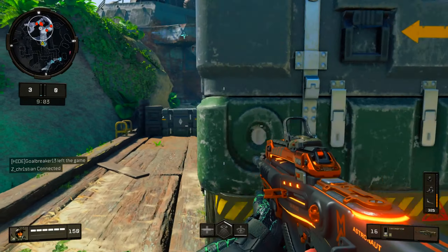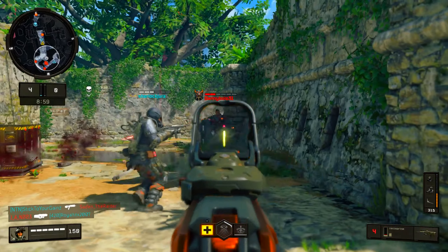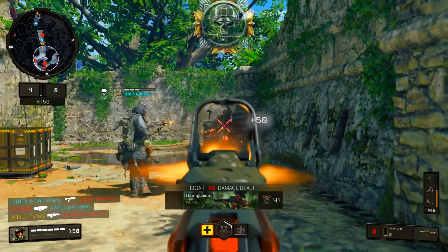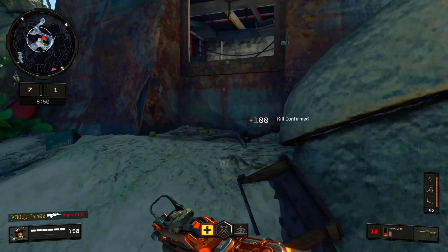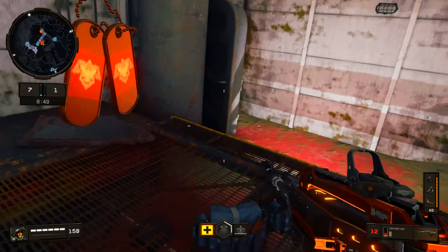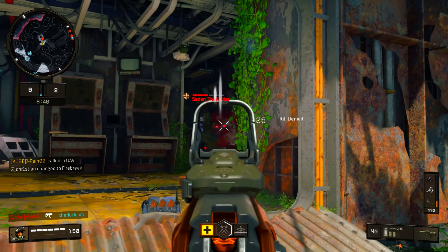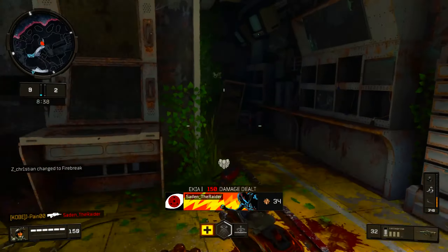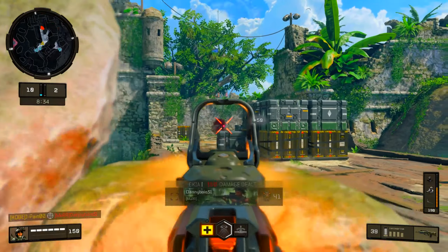I'm a grown-ass man — whatever you got cannot beat the Swordfish unless I miss my aim. He's got a head glitch going. I thought he had a shotgun doing stupid stuff like that. Peek the head glitch — that's all I want. Let me get this ammo real quick. UAV — they're over here. Got something suppressed, let me grab these scavenger packs.